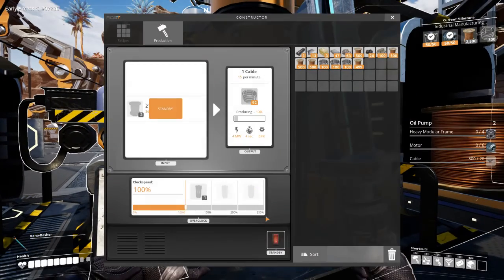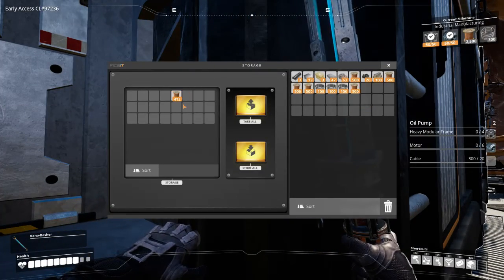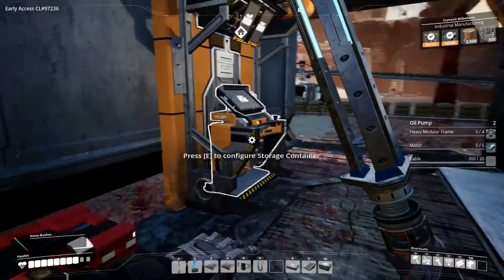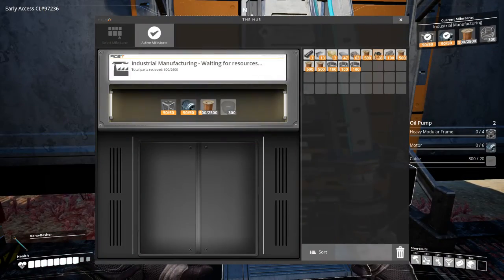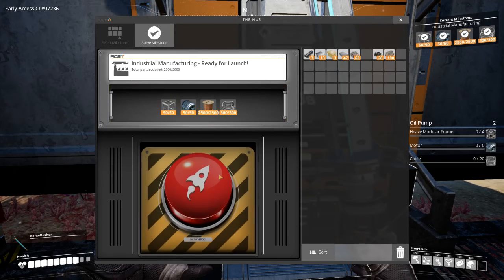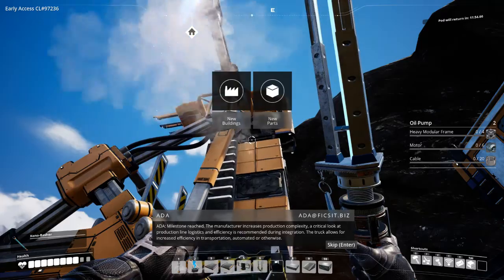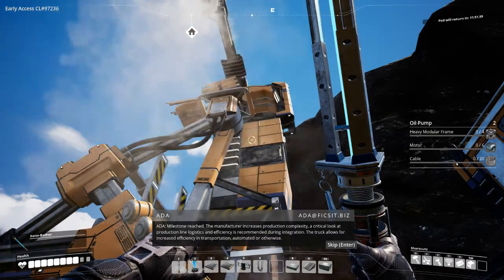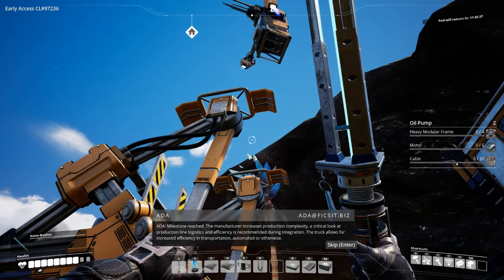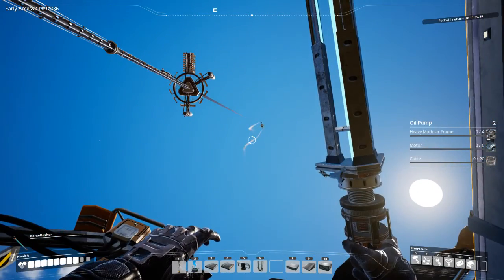I can just take the 500 from that — that works. And we should be able to get that launched off now. Milestone reached! Launching the manufacturer increases production complexity. A critical look at production line logistics and efficiency is recommended during integration. The truck allows for increased efficiency in transportation, automated or otherwise. Alright, that's just launching off now.